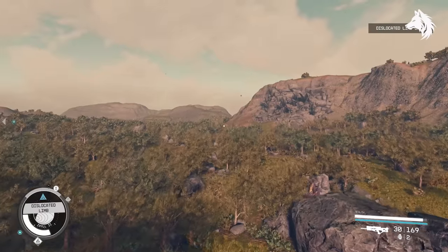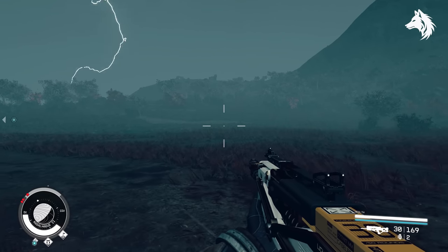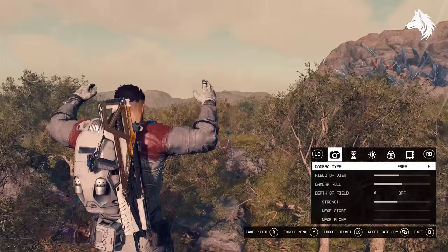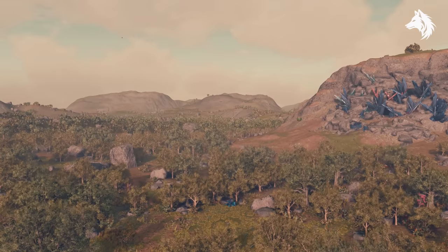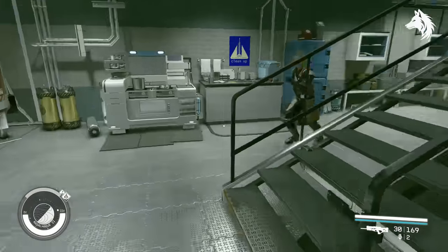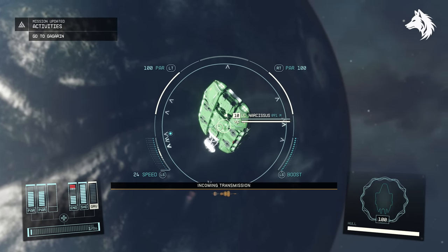When jumping from high up, hit your boost just before landing to break your fall. If you're over encumbered you won't lose any O2 when walking if you're aiming down sights. Jumping and then entering photo mode lets you use the camera to see further into the distance. Chests that contain loot will have a green light on them to differentiate them from empty chests.